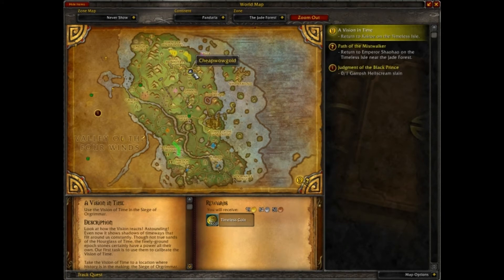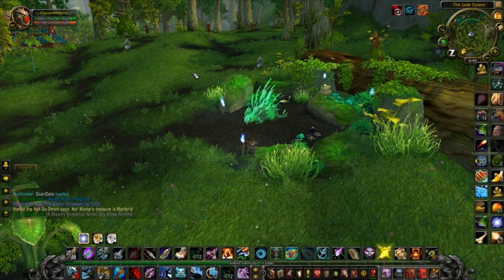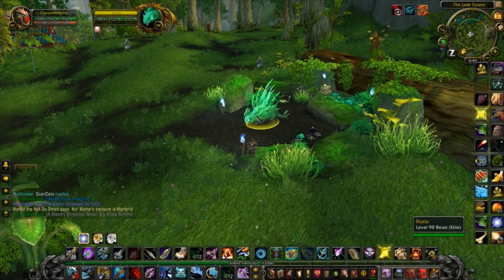Husha is the easiest of the three, but like the others he has the buff Strong Will, which means you'll have to get him down to 30% before you can tame him. You'll also need to be a Beast Master because he is considered exotic. The catch is that he can two-shot you if he catches up, and he does a spirit heal which will heal him up.